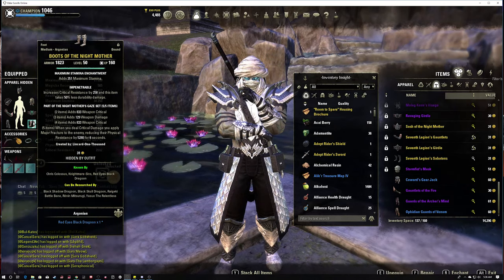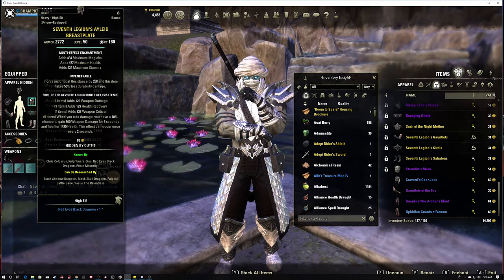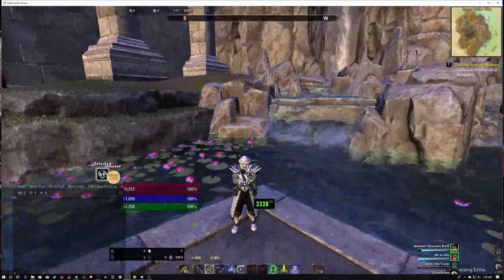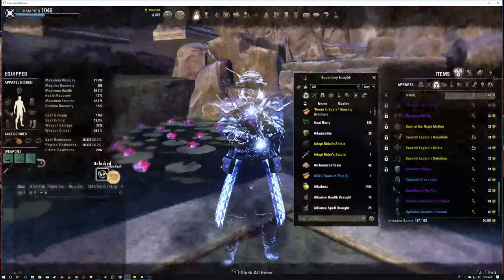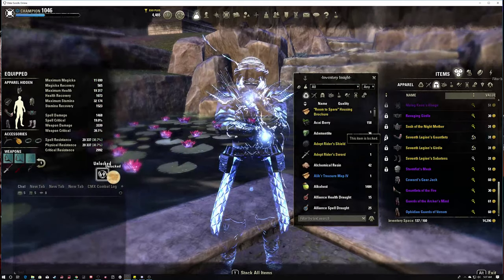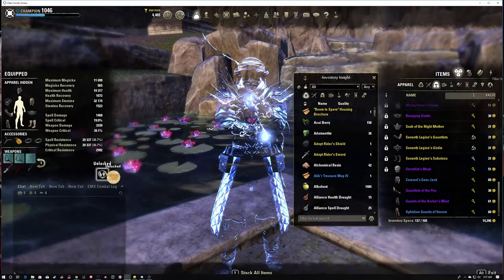From Night Mother's Gaze you get major fracture, which brings your penetration value up to around 9,000. Seventh Legion: take any kind of damage - everybody has a dot on you nowadays - the dot damage can actually proc it, and the weapon damage skyrockets pretty high. As far as armor buffs, sitting at 15,000 in Troll King we're at 20,000. If in Blood Spawn with the proc up, that would be around 26,000.